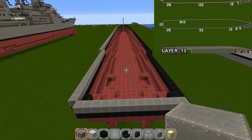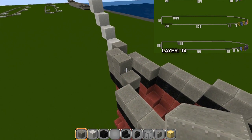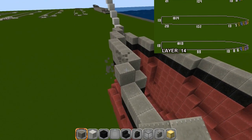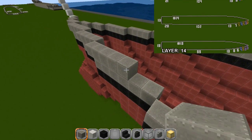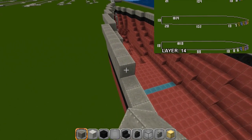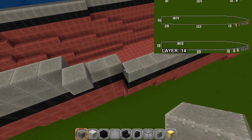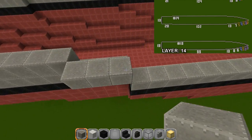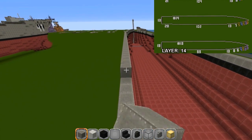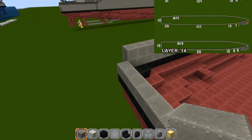Layer fourteen: right behind here by one block, then one two three, out by five, out by four, then five, then seven, then thirteen. Then out and back 102 — the one underneath was 99, so just add three. Go all the way back covering the layer underneath. Same thing here with your 20 and 13 across the back. Finish that off.